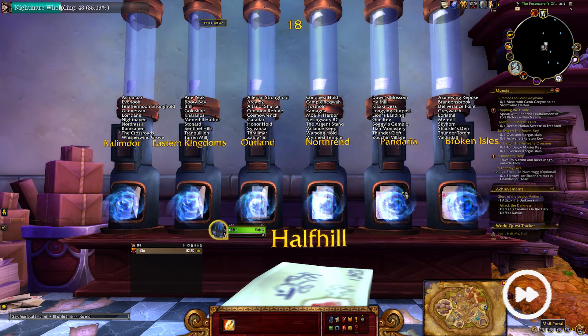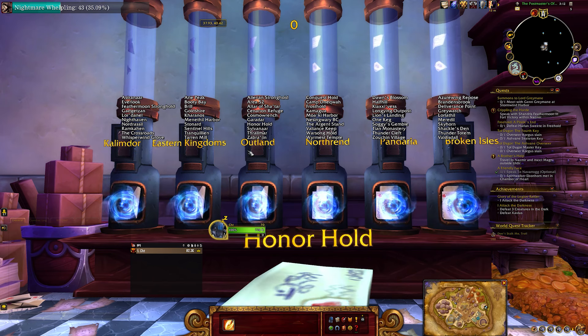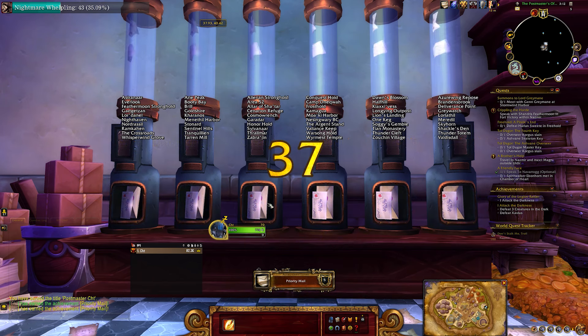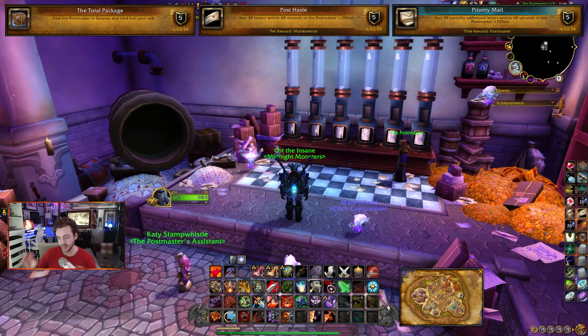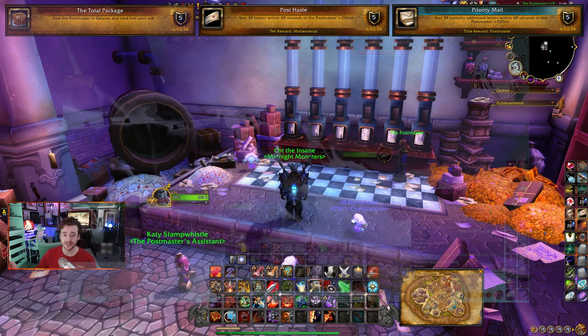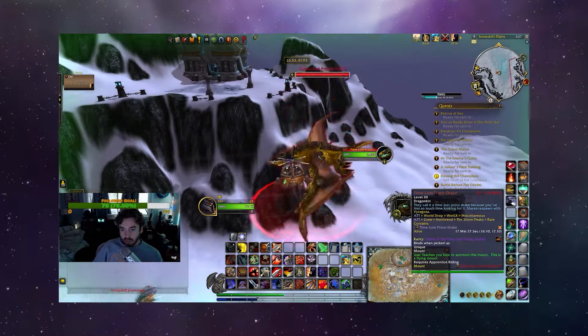We can utilize this not only for this achievement but for other things in the future. Anytime we have a fight or something flashing on the screen, if we can throw that in a macro and hit it at the right time, we could theoretically freeze the screen at the right moment and accurately see whatever we need to see for other achievements, challenges, and fights.